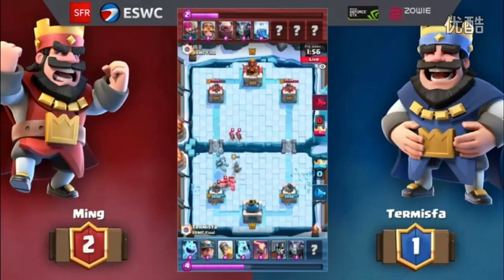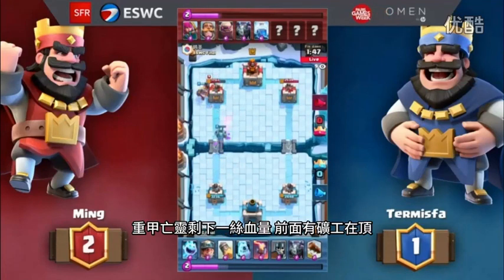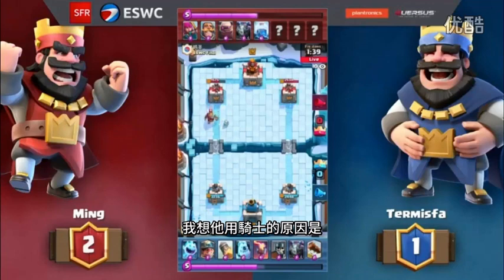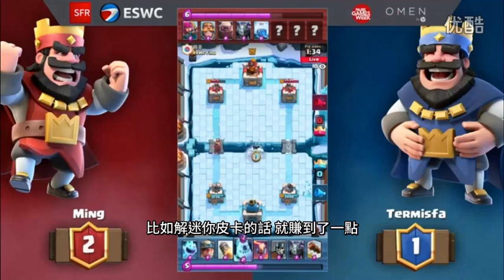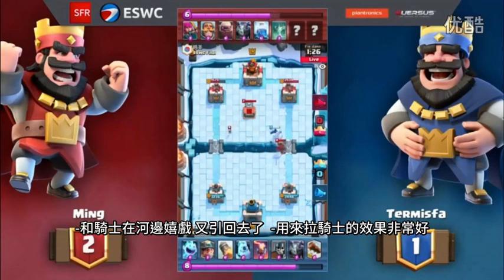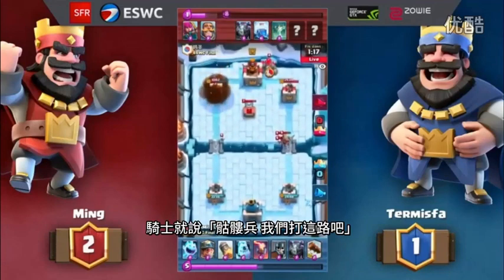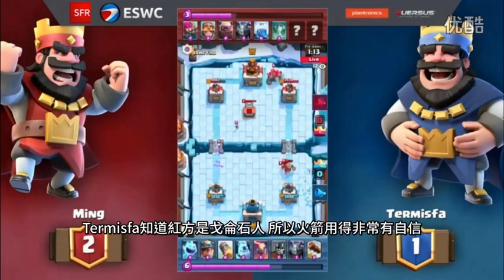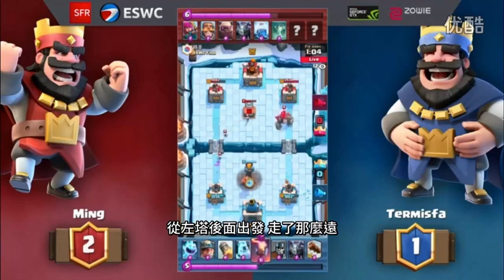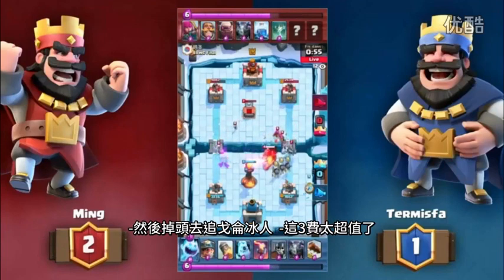The Mega Minion is going to get distracted by the Ice Golem — so much value for two Elixir. The Guards distract the Mega Minion, and then the Ice Golem pops, slowing down the Mega Minion by 35%. Archers doing so much damage to that Mega Minion, but he survives with the Miner tanking. That Knight took out the Miner. Ming is using the Knight because every Elixir counts with this big deck — saving one over a Mini PEKKA. The Ice Golem tanks that Knight, they're playing Ring Around the River, and the Knight walks all the way back. He can use that Knight in his second push.